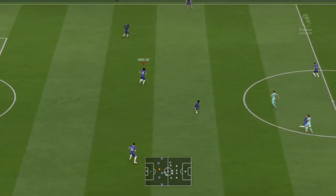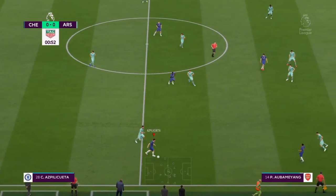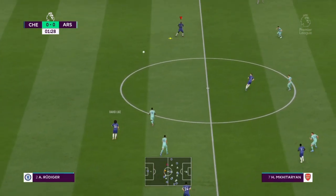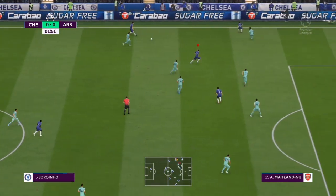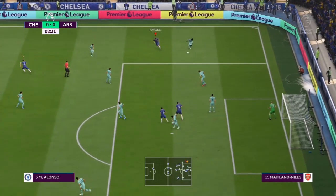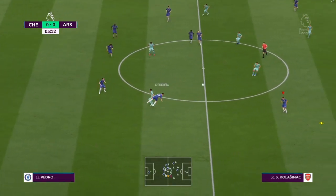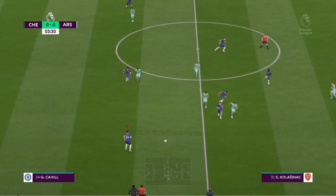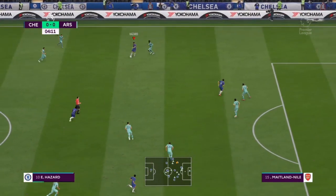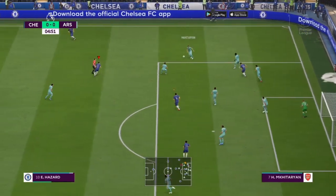The referee gets the game going — London derby, Chelsea against Arsenal. David Luiz plays the ball across the field to try and switch the play. Jorginho, now with Marcos Alonso — that's good defending. Mkhitaryan, now Pedro, Cahill, David Luiz. Here's a chance to stretch the opposition with a bit of width. Hazard — the defender's done very well there to stop the cross.